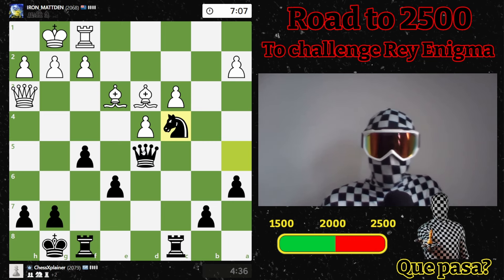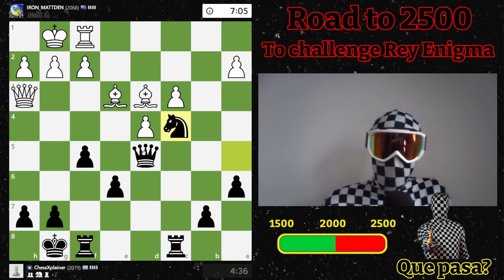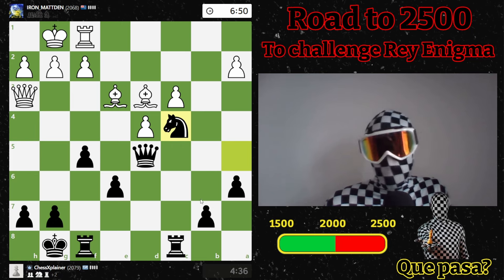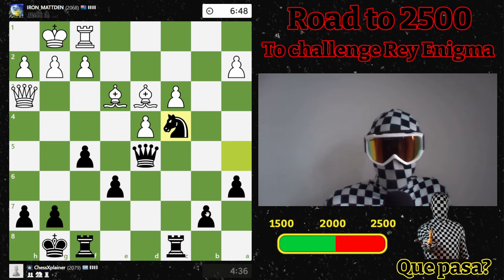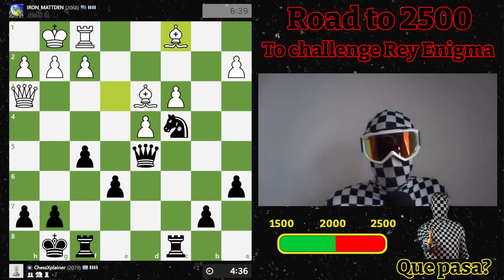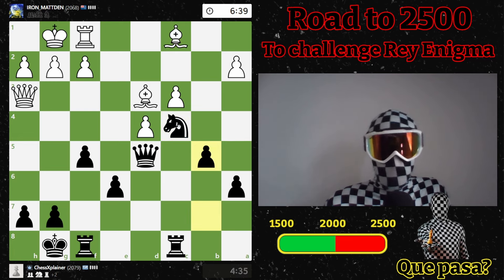Okay, four and a half against seven, but I have the better position — with an exchange up. Exchange up counts for something, but it's time to get those rooks into action. Sometimes chess is so straightforward. Let's cement this knight and make this an eternal weakness.